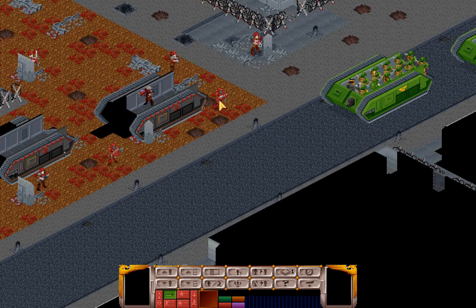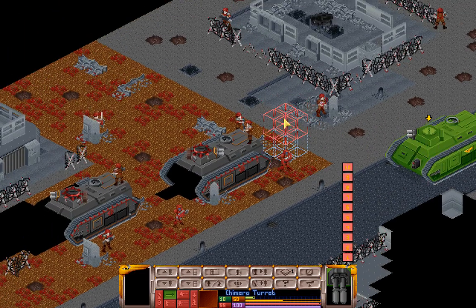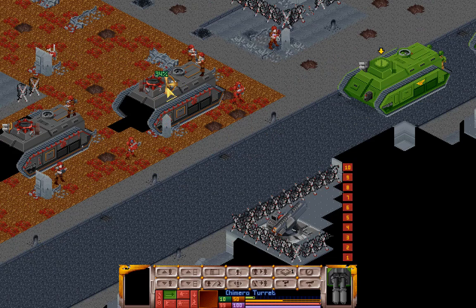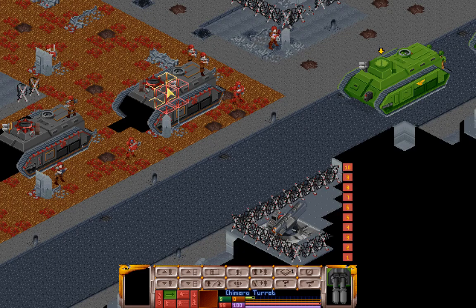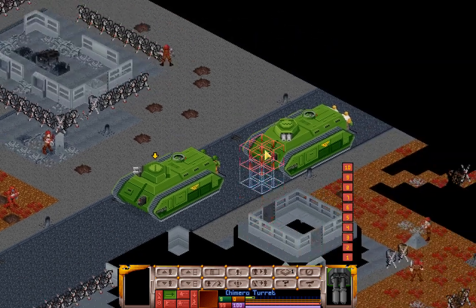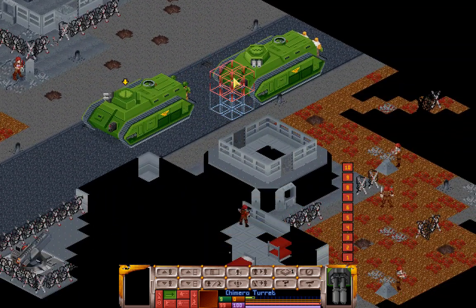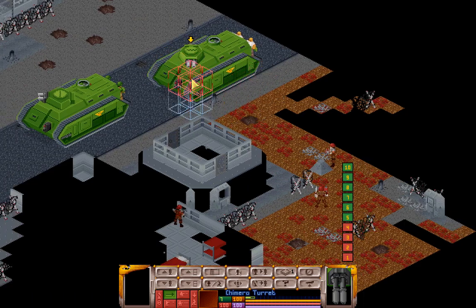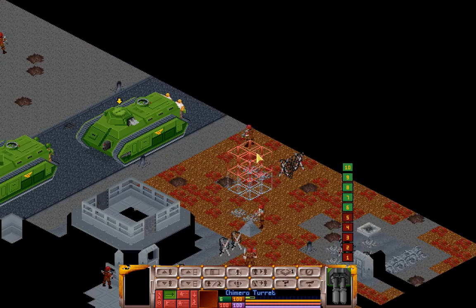Taking lots of fire here. He is bleeding — that's good. We got some good hits on the front armor of that Chimera. Let's have this turret take out targets to this side. We have a flamer, a grenade launcher, a bolt pistol, another grenade launcher.